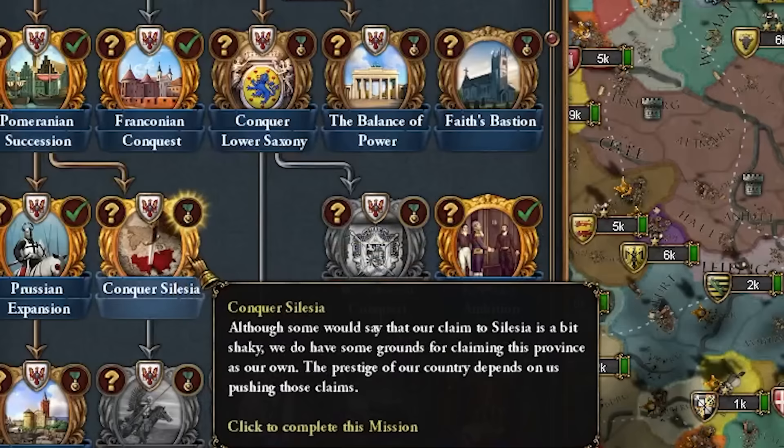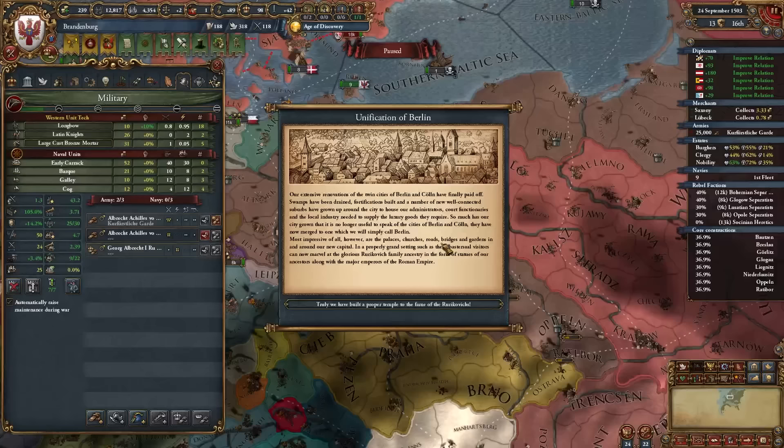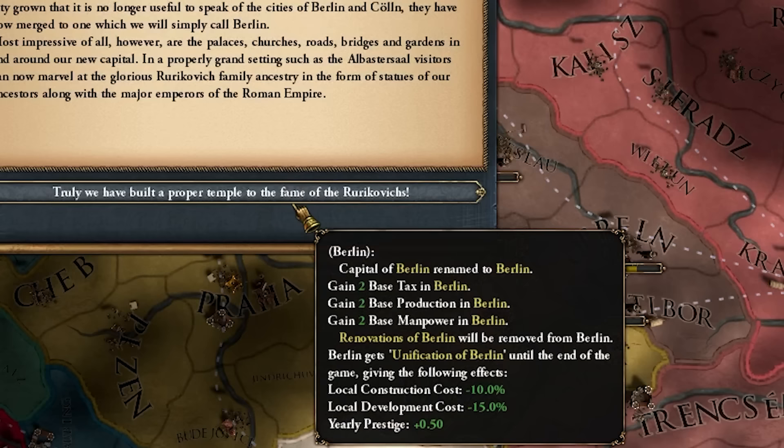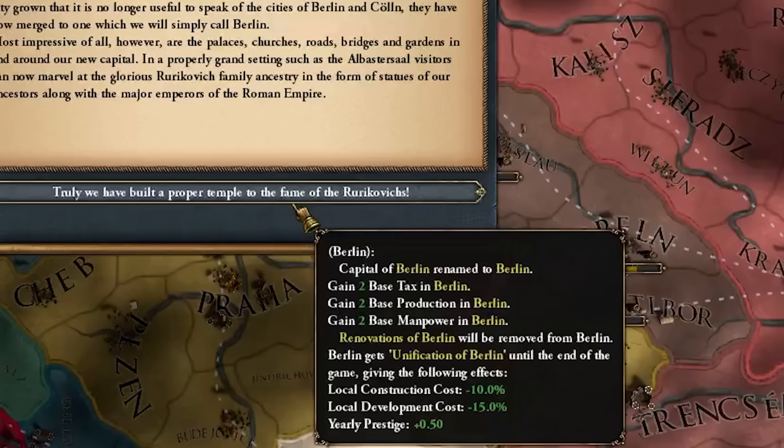The Unification of Berlin mission — essentially the second part of the Renovate Berlin event — gives us a bunch of development here and until end of game grants dev cost reductions, construction cost reductions, and prestige in Berlin, and we no longer lose out on any income from our capital.